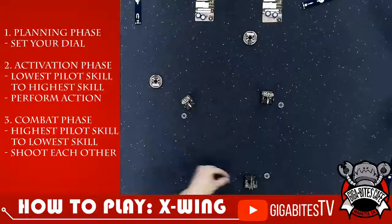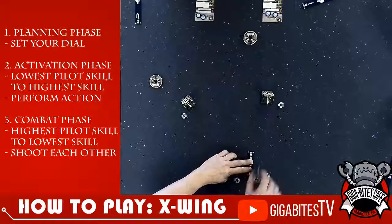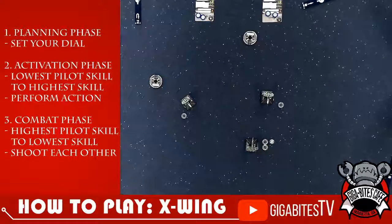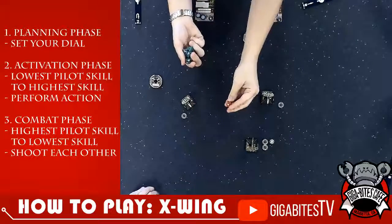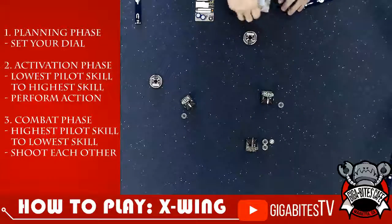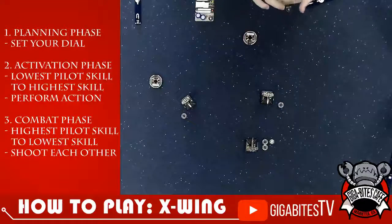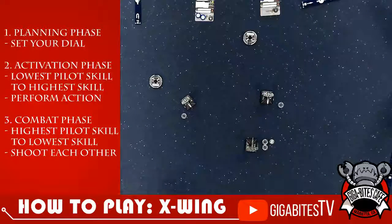As his action, the X-Wing is not super loving his life choices, so he's going to focus instead — because that can be used defensively as well. The offensive dice are the reds, and the defensive are greens. You roll a number of red dice equal to your attack number, and a number of green dice equal to your agility number. The X-Wing hits a little harder — he gets to roll three dice. So we're going to the combat phase now. The X-Wing has highest pilot skill, so he gets to shoot first.